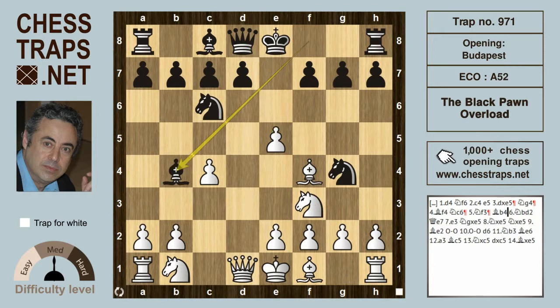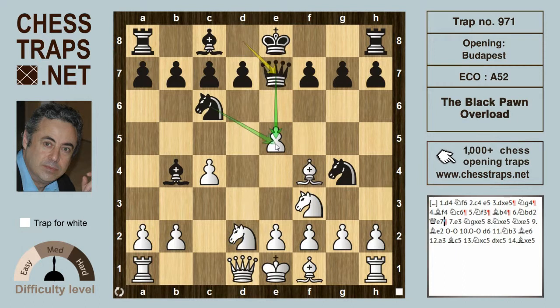If queen to e7 immediately, the bishop on f8 gets blocked in, so first black plays bishop b4 check, to which white can interpose with knight c3 or knight to d2. Knight d2 is more solid, keeping the pawn structure intact. Now queen e7 lends a third attacker to the pawn on e5. White plays e3, resigned to giving back the pawn, and knight g takes e5, swapping off a pair of knights: knight takes e5.